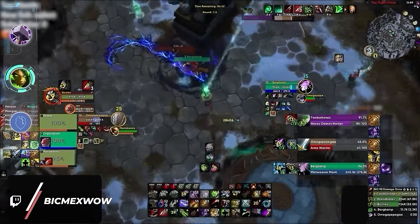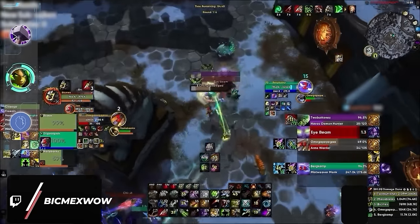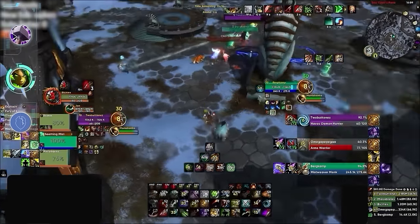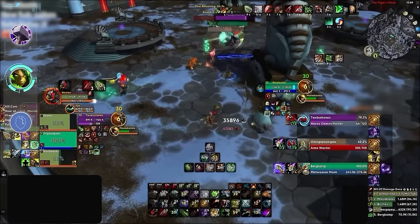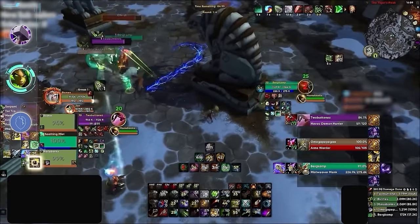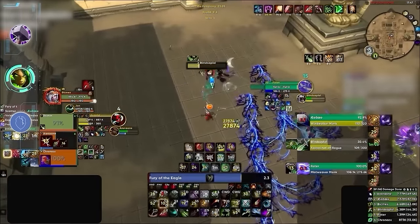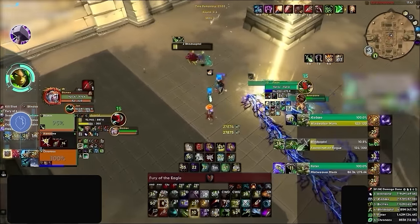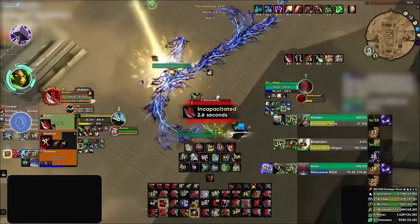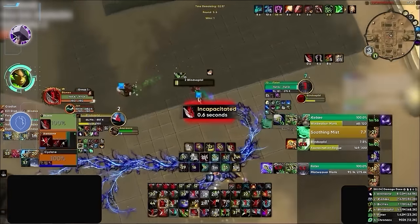Moving down on our list, Survival Hunter will also be a bit weaker at lower MMR. While having a similar defensive toolkit to the other two Hunter specs, Survival has the added difficulty of being a pseudo melee, which leaves it more exposed to damage at all times. At the end of the day, Survival can still carry in lobbies with its damage and control, and as long as you can consistently land CC chains and do a good job avoiding damage, you will see rating gains at lower MMR.